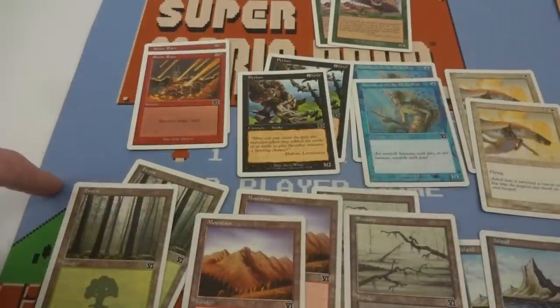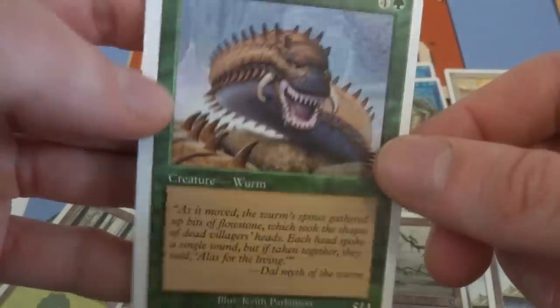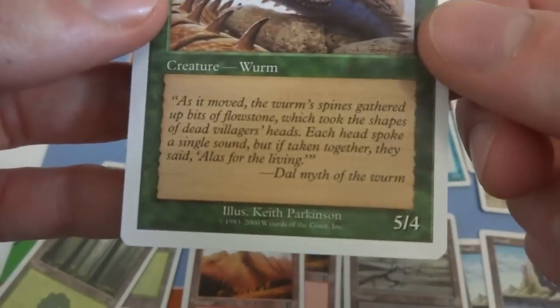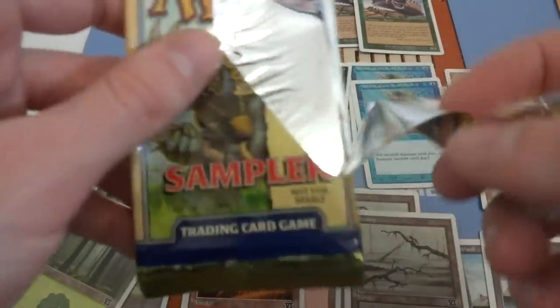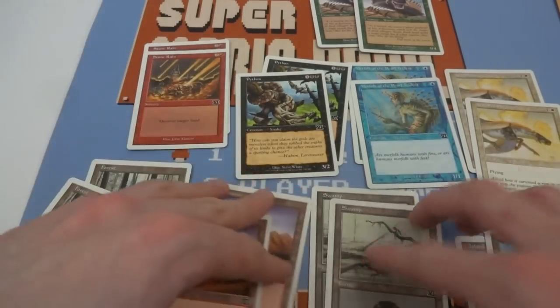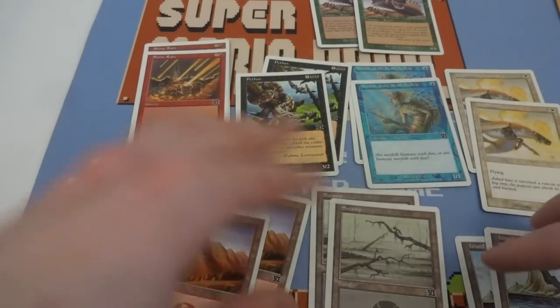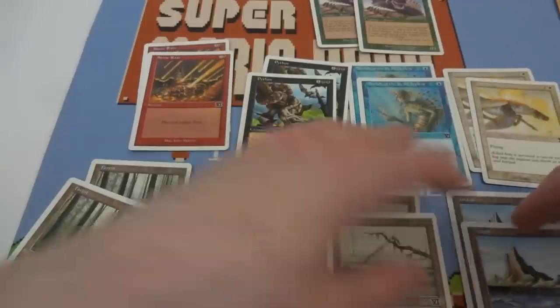So the Worm is the big guy. Stone Rain is just an awesome card — destroy land for three mana. Python — very beautiful art. Merfolk of the Pearl Trident, just classic. Would have been awesome if they threw in a Llanowar Elves, but they threw in a flying Pegasus and beautiful art. My favorite art is probably this Forest right here. Interesting that this doesn't have the same set symbol — maybe this one is a promo or something weird like that, only included in this Starter pack. Not really sure, but a very interesting little pack — happy I got to open it up with you all.